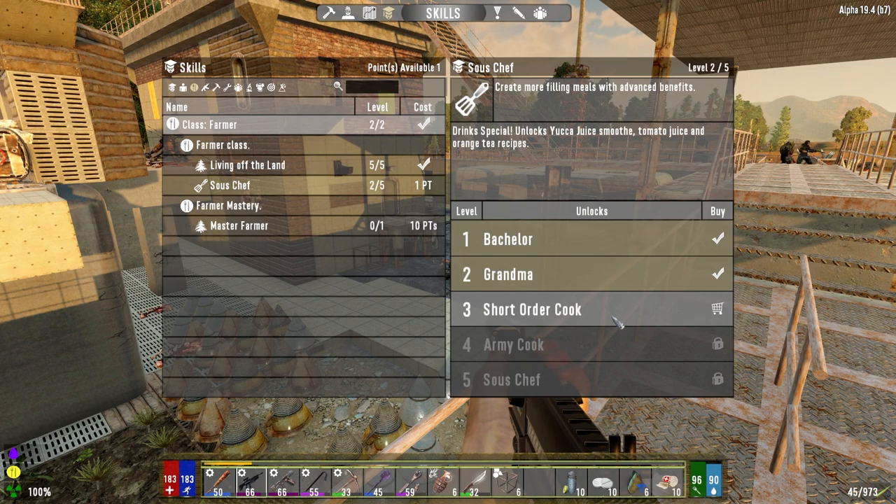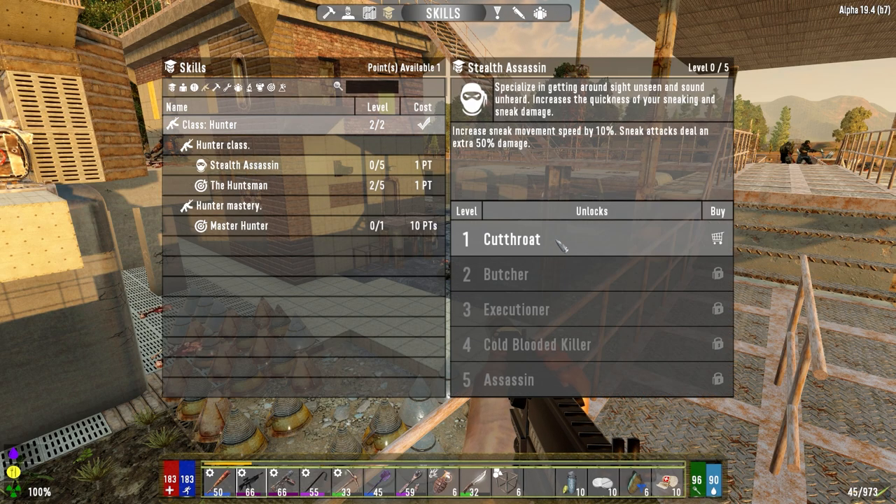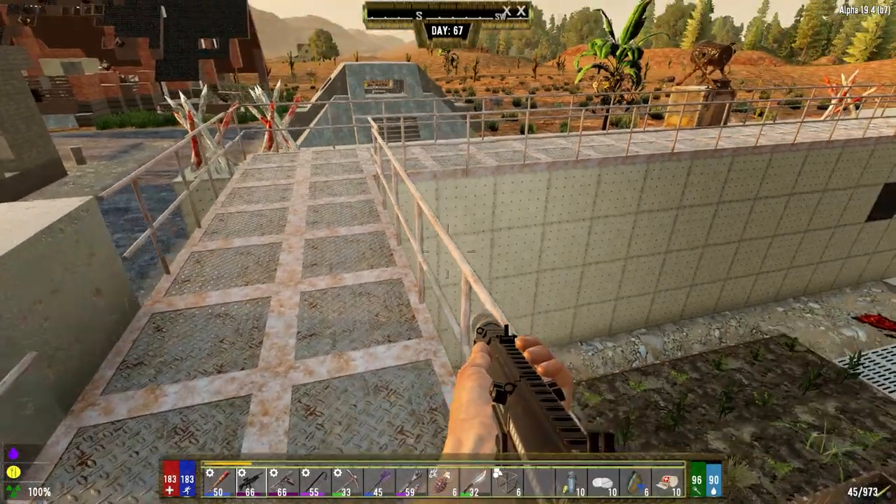I could use smoothie, tomato juice, orange tea recipes - could go that route. Stealth Assassin - sneak attack, steal an extra 50 damage. Let's go that route. Normally I do that but I haven't done it with this series.